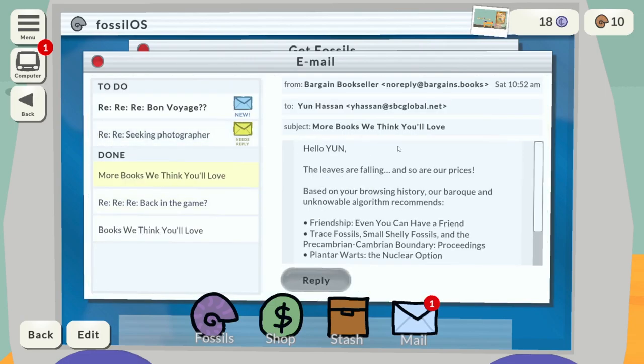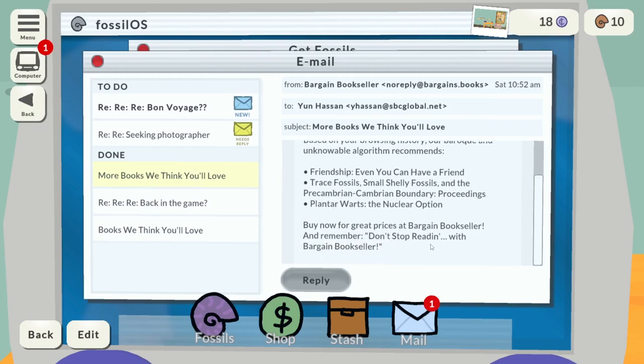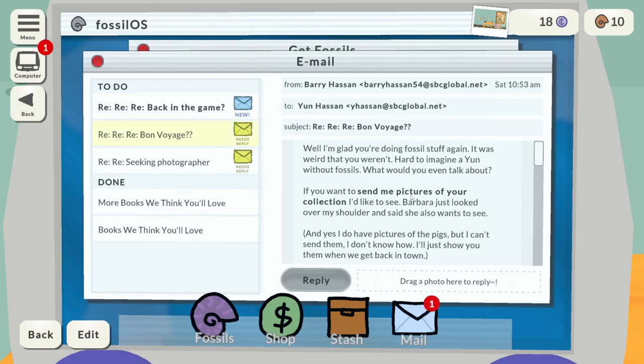There's some spam: 'The leaves are falling and so are our prices. Our baroque and unknowable algorithm recommends: Friendship? Even you can have a friend.' Piss off, spam. Then concluding the first story thread: 'I'm glad you're doing fossil stuff again — it was weird that you weren't. Hard to imagine a Yun without fossils. What would you even talk about?' I'm called Yun — I actually gave myself the name Yun and just accepted it.